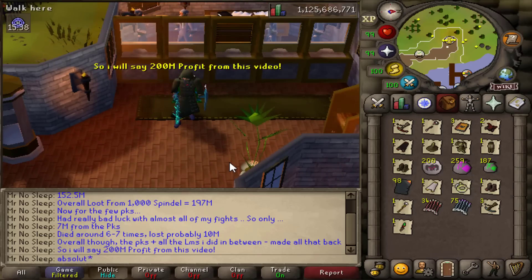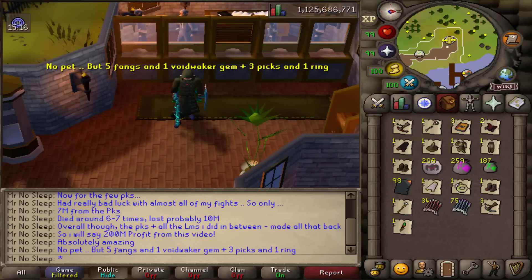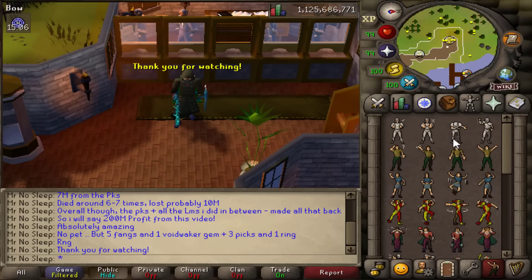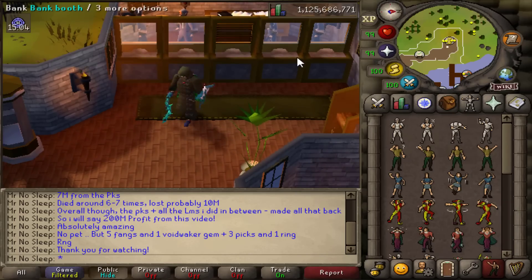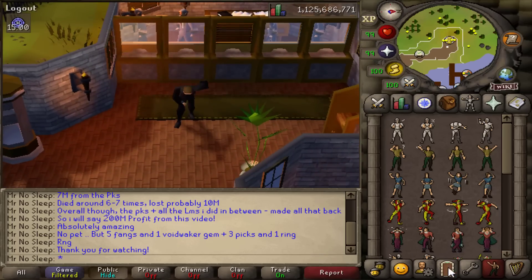We had no pet drop unfortunately, but 5 Fang drops, 1 Void Waker gem, 3 Dragon Pickaxes, 1 Treasonous Ring, and 1 Dragon Two-Hander. Overall the RuneLight loot tab is looking at 198 mil right there, just based on current Grand Exchange prices.